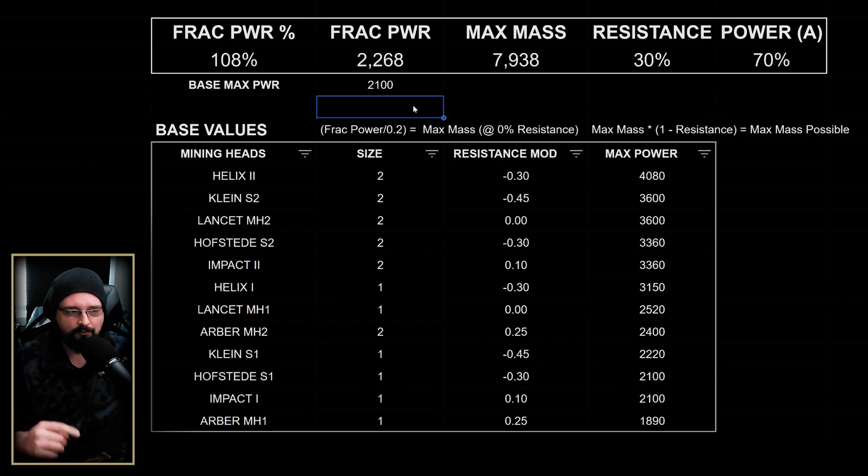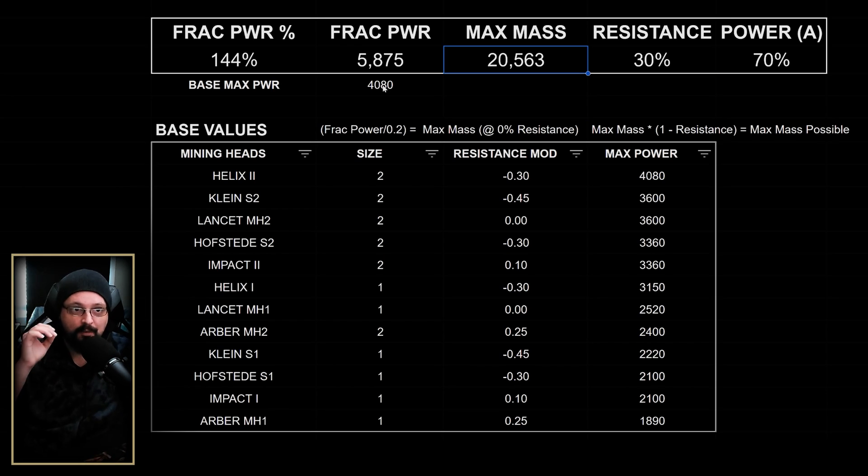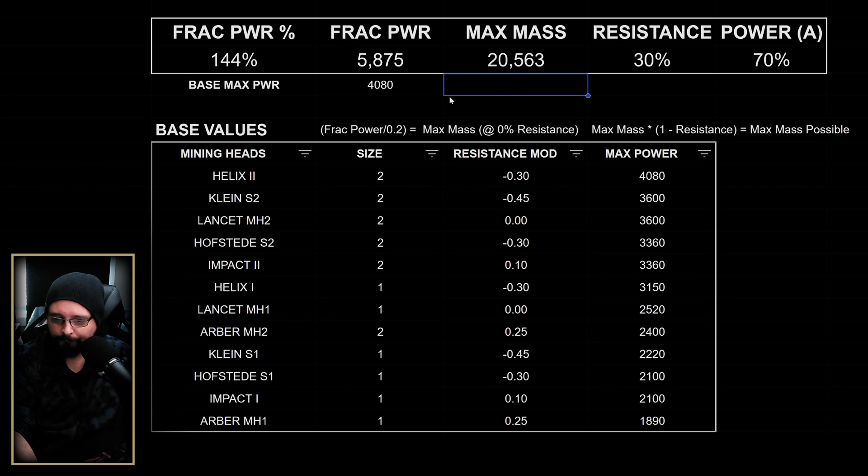To give perspective: my Mole's main laser uses a Helix 2, with a base power of 4,080 and an in-game fracture power of 144 percent. At zero percent resistance the Mole can handle up to 29,000 mass, but at 30 percent resistance it's around 20,000, and at 50 percent resistance only about 14,000. I usually see 27 to 30 percent resistance on rocks, and I target maximum mass because bigger rocks have more SCU so I don't have to hunt as many targets for a good haul.